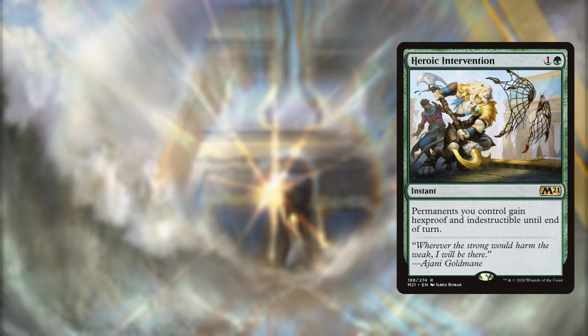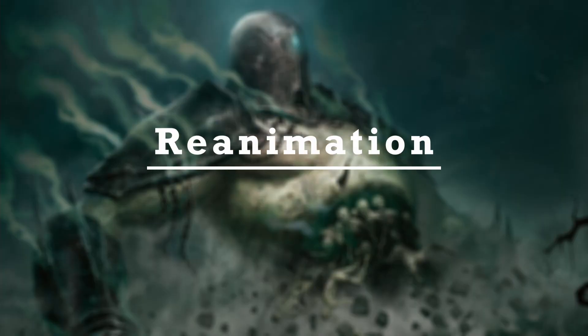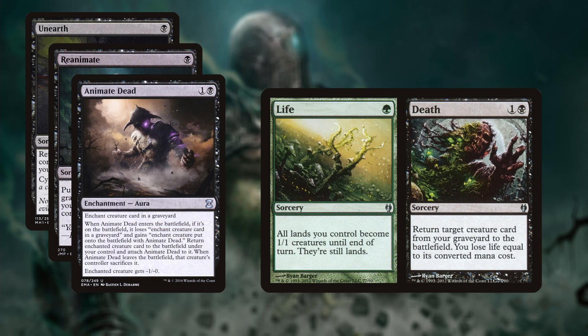Once we find our combo we need to protect it. For that we run Heroic Intervention, Veil of Summer and Autumn's Veil. Heroic Intervention is the best way to protect our creatures from removal, while both veils help us push through counterspells. If our protection fails and pieces end up in the graveyard, we run a suite of recursion: Unearth, Reanimate, Animate Dead, and Life and Death are all solid reanimation spells that will help us put things together quickly.